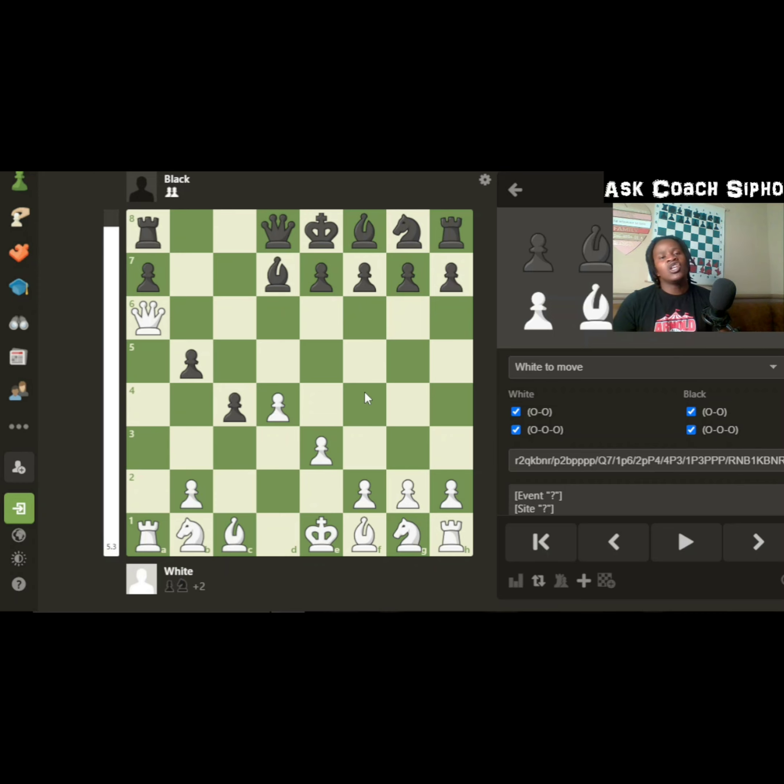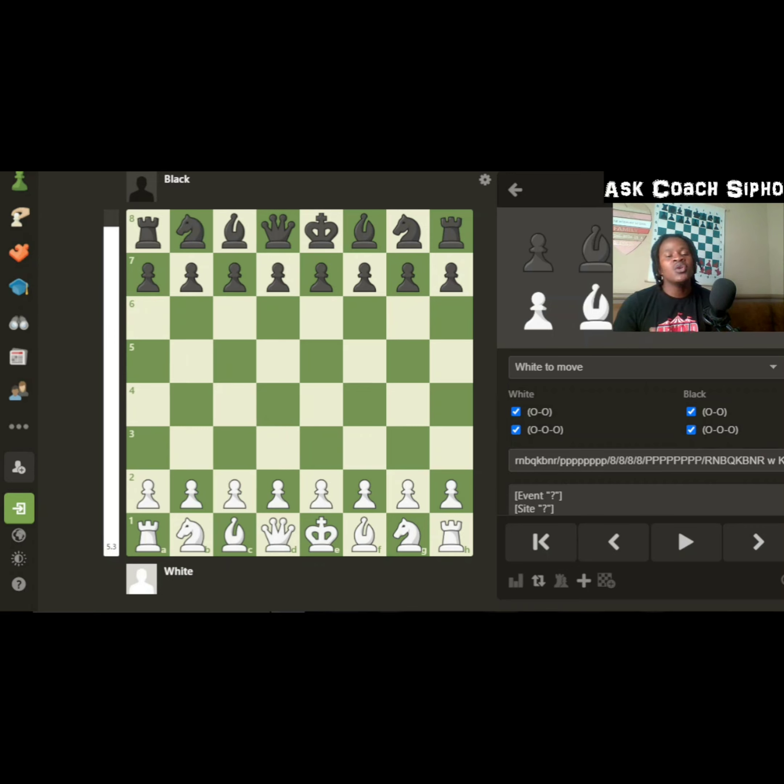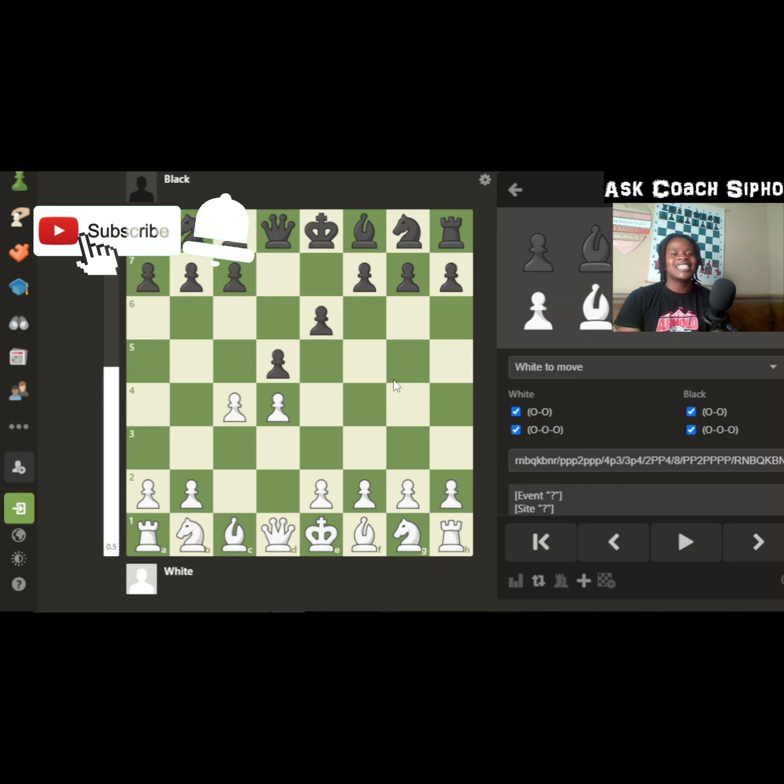Thanks to Dumisha for the request — I hope you now master how to play the Queen's Gambit Accepted. Even though I wasn't planning to teach the Queen's Gambit Declined, if your opponent doesn't take the pawn, there's nothing complicated: simply develop your minor pieces and castle. If you don't know what to do when opponents play openings you haven't seen before, I recommend watching our most trending video — it will help you play any opening decently. Thanks for watching, and please don't forget to smash that subscribe button!